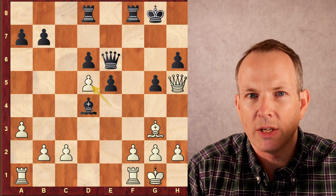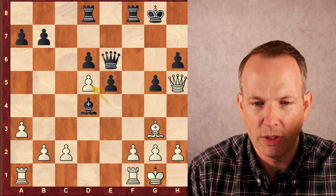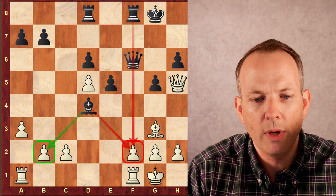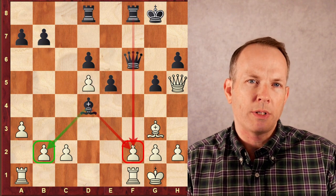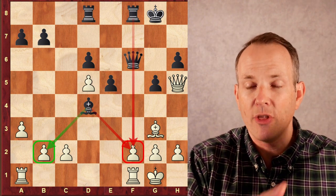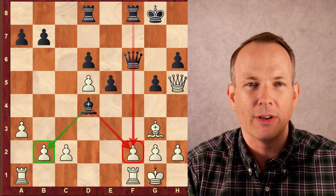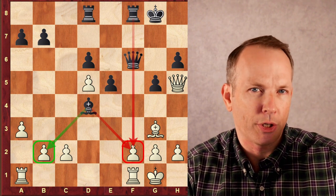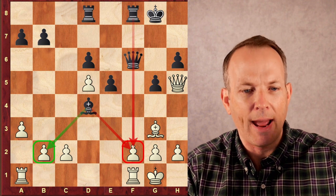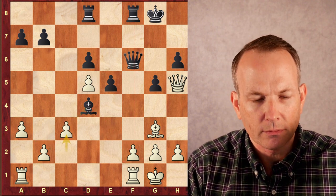Knight takes D5, pawn takes D5. The queen can't recapture because white's queen would just play queen G6 check. Queen to F6. So we see Tani is piling on that F2 square — he's got the rook at F8, the queen at F6, and the bishop at D4, all aiming at F2. That's where he's starting to generate real pressure from that bad opening. Now he's got a pretty decent position.